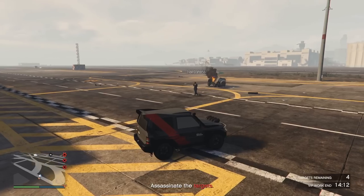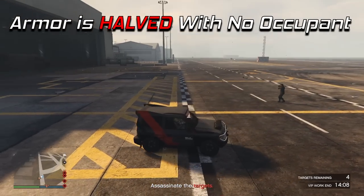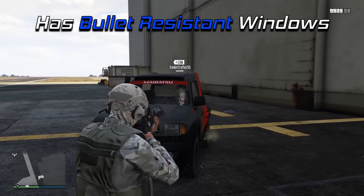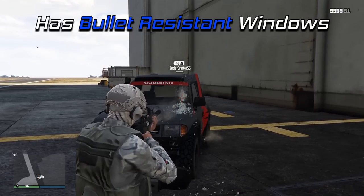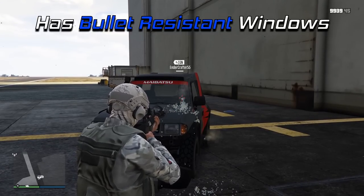As always with these vehicles, if there are no occupants inside it's going to blow up in half that, which basically means it will take 1 less homing rocket or explosive round. It does have blow-resistant windows, just like some of the other Imani Tech cars from the Contract update, which won't really come in handy as much for PvP, but for PvE the enemies have a lot harder of a time breaking the windows to shoot you.